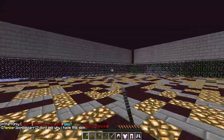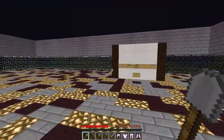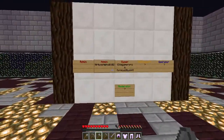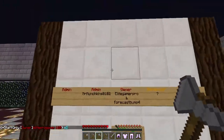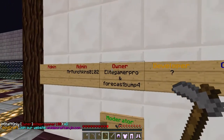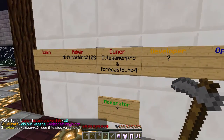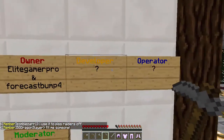He doesn't need building mode around here, but since it is a new server, he is still not quite done with that. So far he has the wall set up for the staff wall, and the admin spot is open. The owners are EliteGamePro and ForecastBump4, and there's a developer position available.